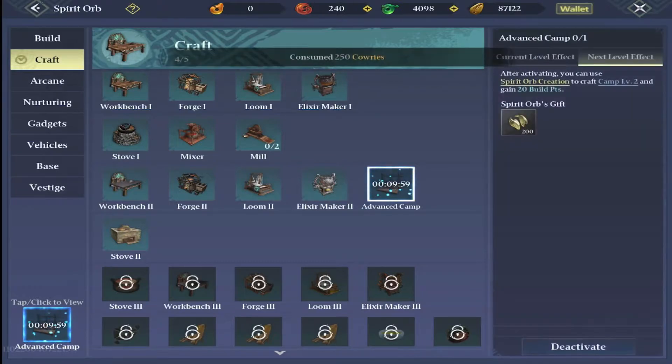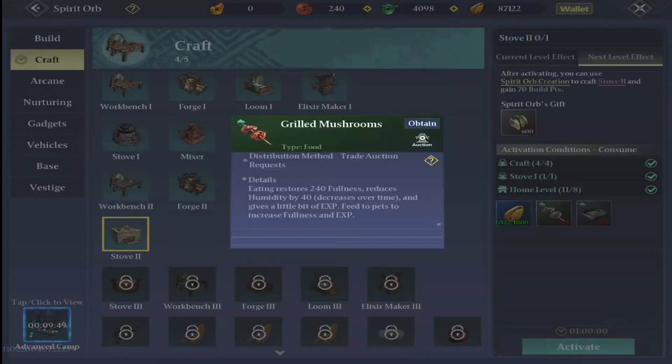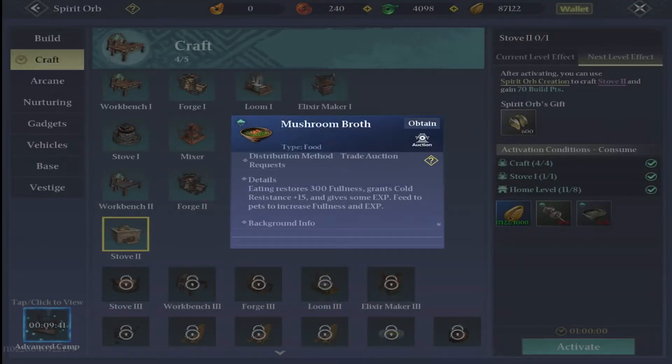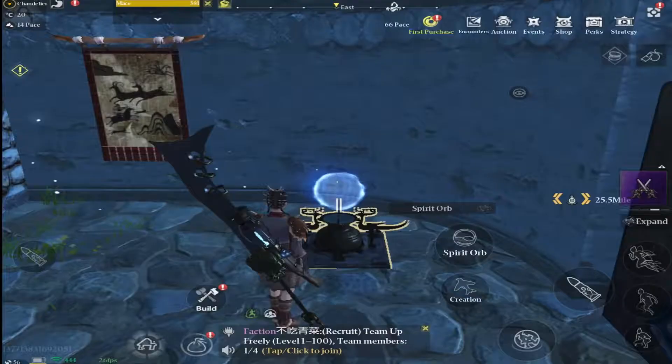In order to do this we need to research the advanced camp — that's a precursor to stove 2. For stove 2 we need 5 grilled mushrooms and 5 mushroom broth, and the only way to make these is to actually cook them on a camp 2 or advanced camp.